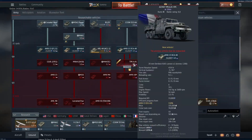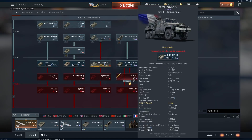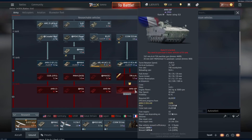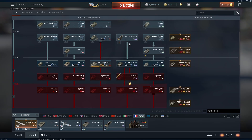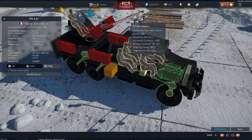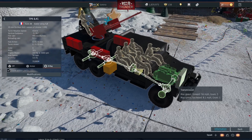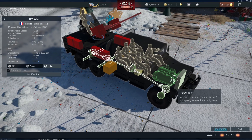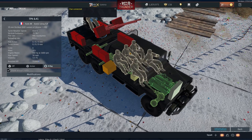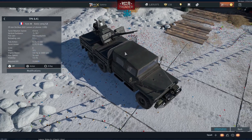France got the ACMAT TPK 6.41 VPC, which sits between the AMX 13 and AMX 10P — though it's the same battle rating as the AMX 10P, so it kind of doesn't fill the gap. It would have been preferable to fill the gap at tier two between the CCKW and the AMX 13. Still, it's a useful vehicle — basically a truck with a 20mm Oerlikon cannon at 5.3 battle rating. It's fast, with a top speed of 56mph, and has a large crew of six. Definitely a welcome addition to the French tree, but not a game changer.